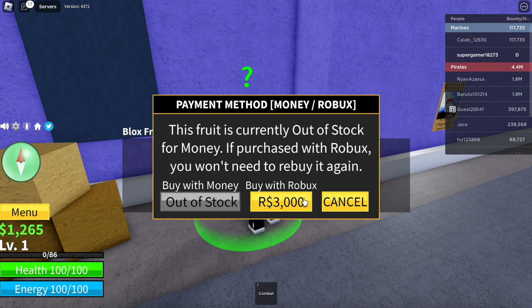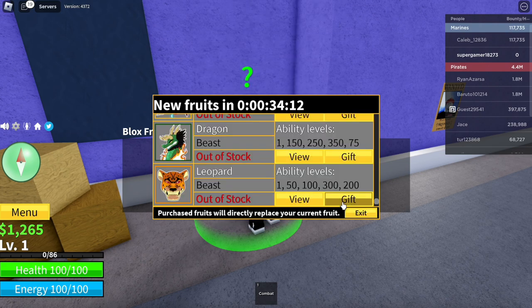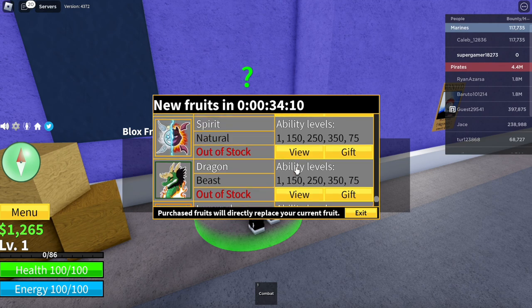We're not actually going to buy with Robux. What we're going to do is click on the Robux icon and wait for that bar to go fully white on the buy Robux screen, then wait three seconds — three, two, one — then click cancel and cancel again. Repeat this process for the next four fruits.